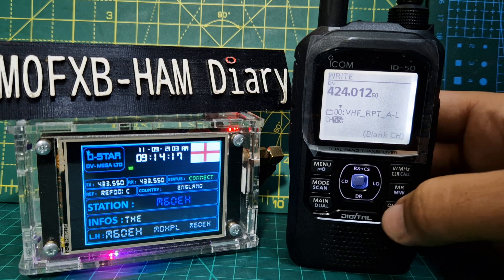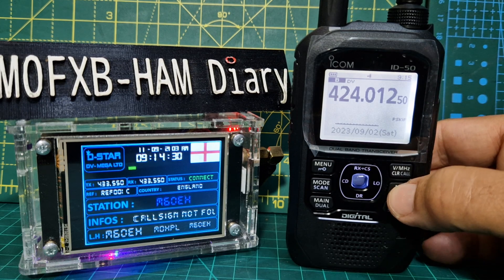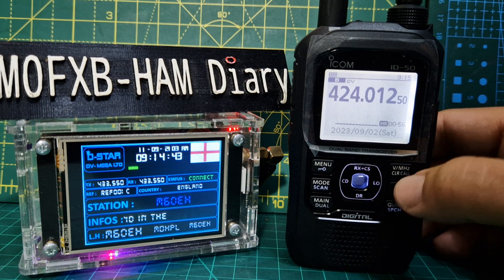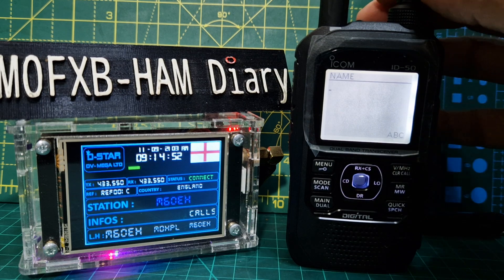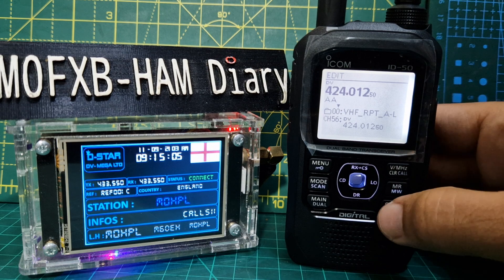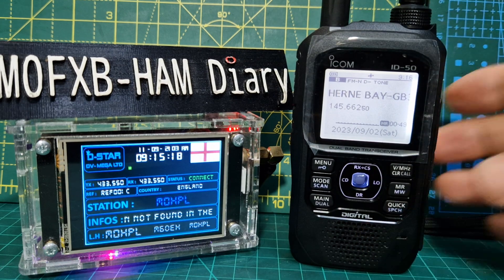Go right to New Channel, press again, confirm Yes — it automatically saves it, in this case to channel 56. To go back in menu mode, navigate to channel 56 and there it is. To tag a memory, go into Memory, hold it down again, press Quick, select Name, and give it a name using the middle button — for example 'AA'. Then go down to Write, confirm Overwrite, and press Yes. Thanks for watching my channel, bye for now — 73.